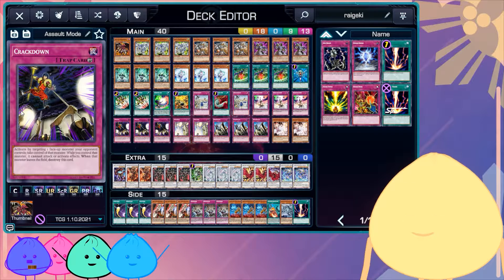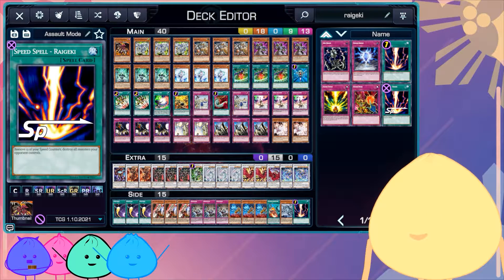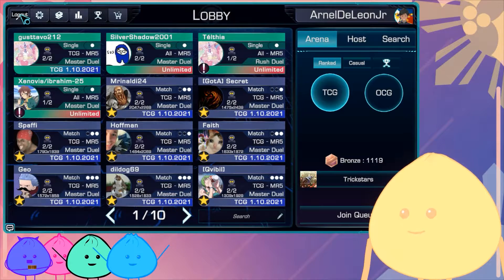Hello, so today I'll be playing Assault Mode and I want this deck to be fairly budget. That's why I'm working with what I have. I want to make a budget deck that's relatively easy to make and fairly cheap. I'll see if I can eke out a couple wins here, so let's go.